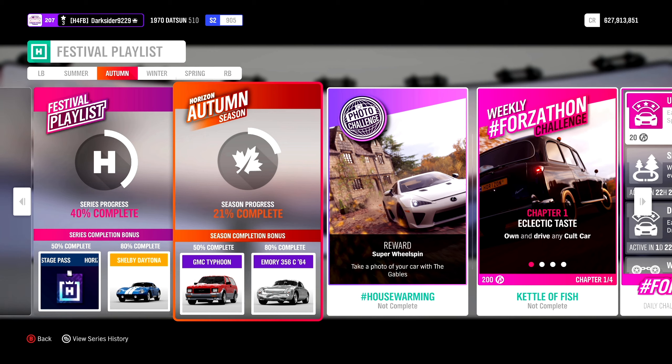Starting from 21% thanks to Rivals and Ranked Adventure, which count for all the seasons of a series. For Rivals, post a clean lap for 6%, while Ranked is unlocked at level 3 Adventure and offers another 15% just for its completion.